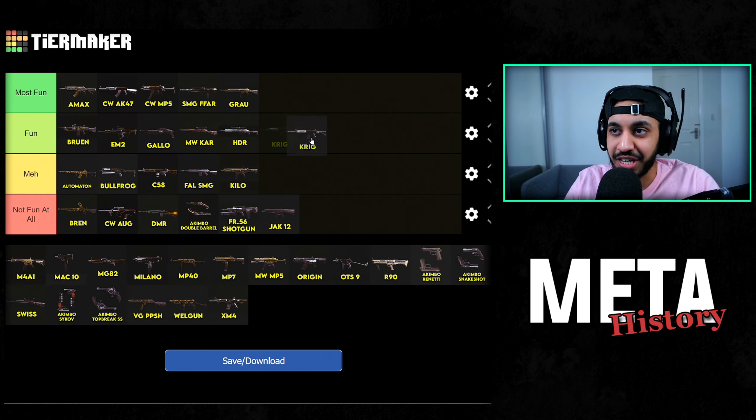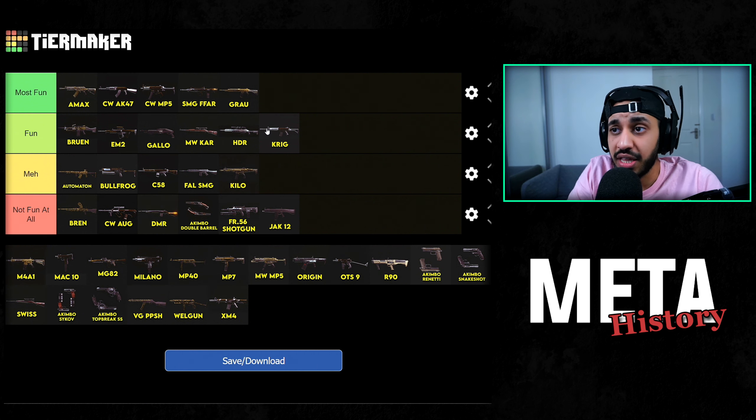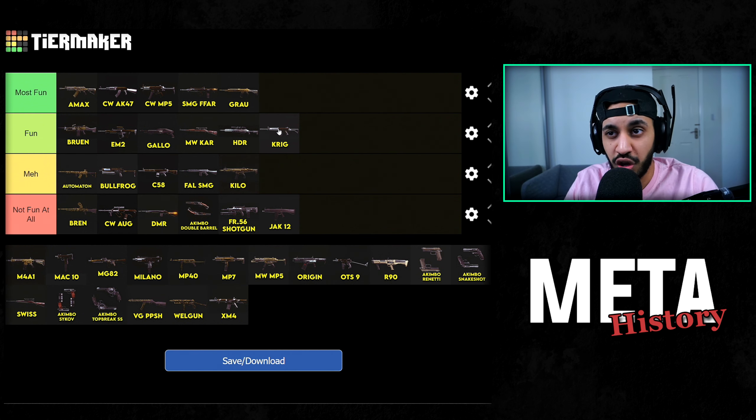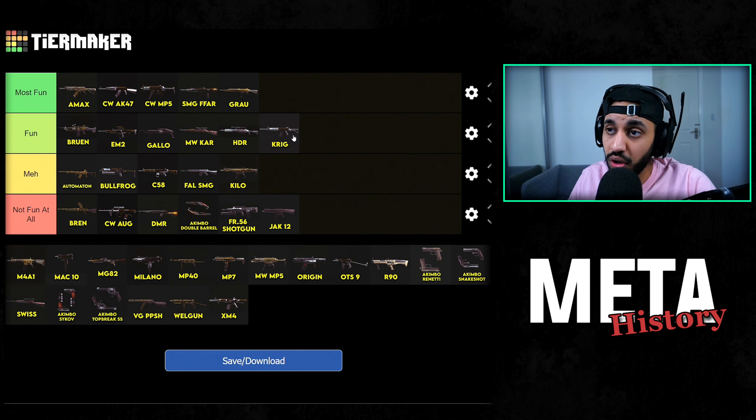Next up we have the Kreg meta. Even though it's similar to the Kilo with a low recoil meta, I did find it kind of fun. At the time when this became meta, a lot of the other guns were just not feeling as good and the Kreg kind of just took that spot. The fact that you could make it with a faster ADS time and it was still a good long-range weapon — I think it was a good weapon for its time and I did enjoy the Kreg meta.